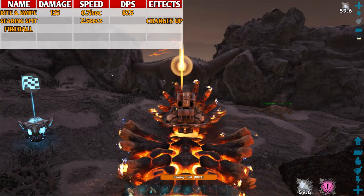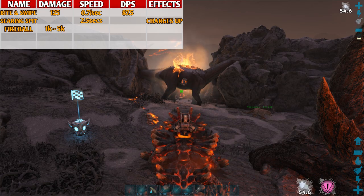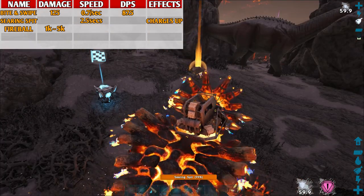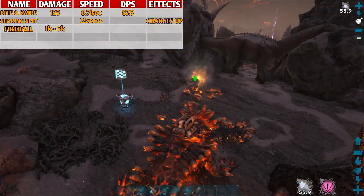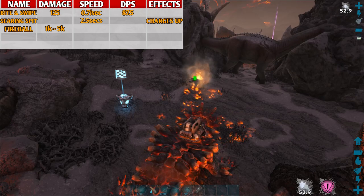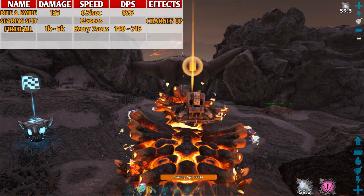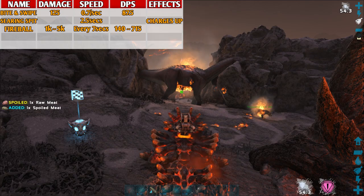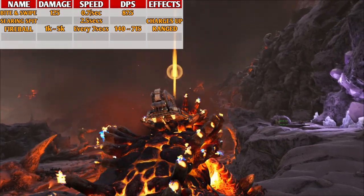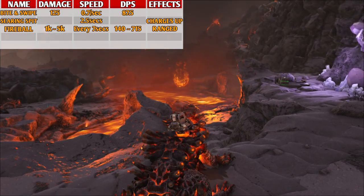To give you an idea of how much damage this attack really does: a single fully charged Searing Spit Fireball does 1000 total damage to a Bronto with 40,000 health, and does 5000 total damage to a Therizinosaurus with 10,000 health. With these crazy values, I wouldn't be surprised if this attack gets nerfed soon. Fully powered Fireballs can be shot every 7 seconds, so its DPS is around 140 to 715. The range on this attack is very good, but the Fireballs fly through the air pretty slowly, so it is very easy for the enemy to dodge.